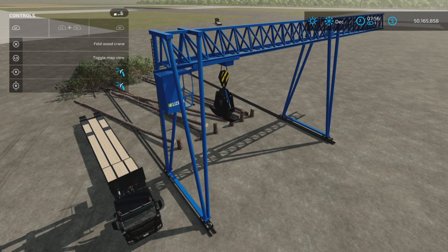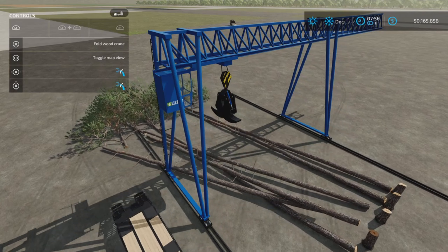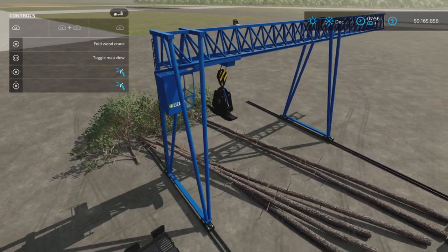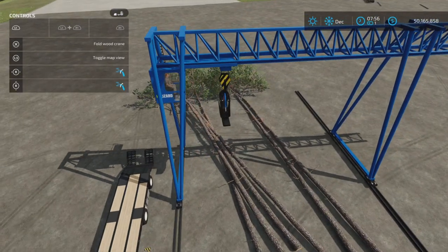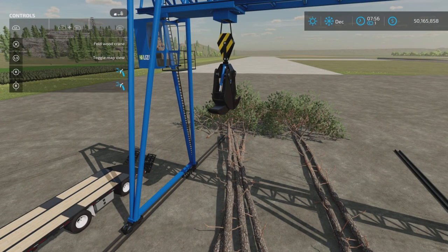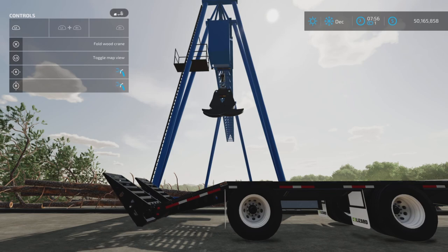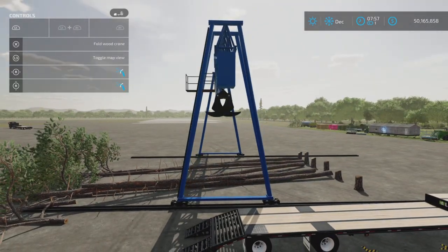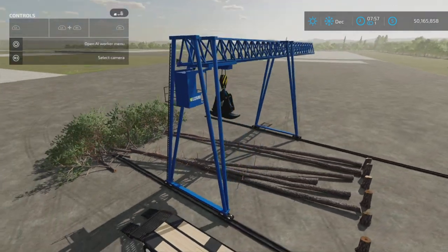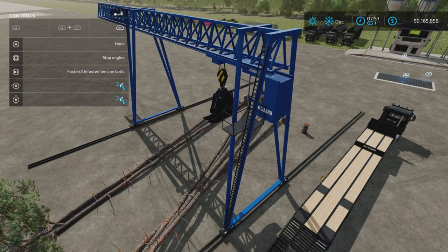L1 and right stick left and right moves the whole gantry - the whole thing rotates, which is handy when you want to straighten things up. Let's position ourselves in the middle of these logs. L1 and right stick up and down - oh, that's the trailer ramps! So the trailer ramps do work, that's quite interesting. The two of them are really still connected. R1 and right stick up and down moves the crane side to side.